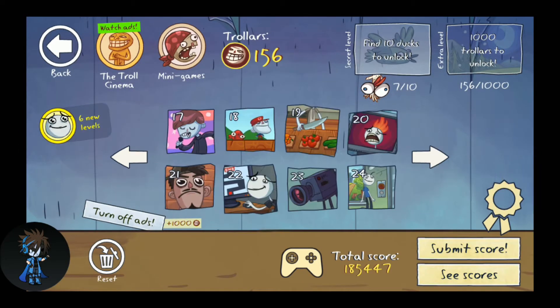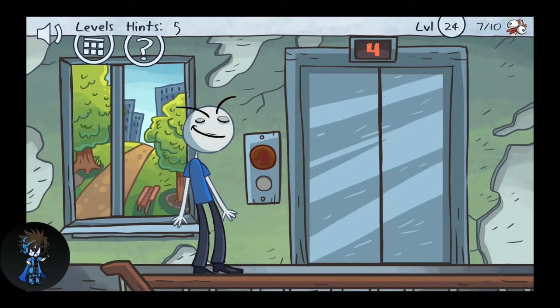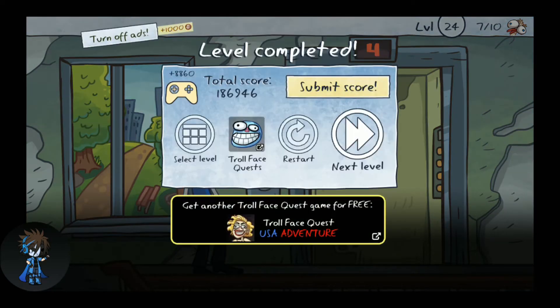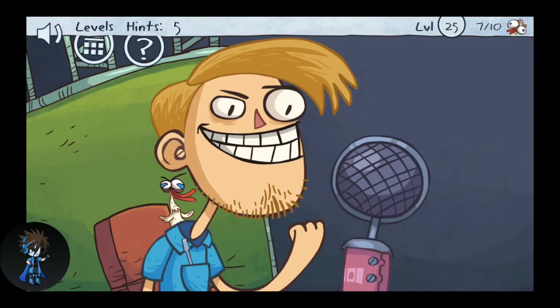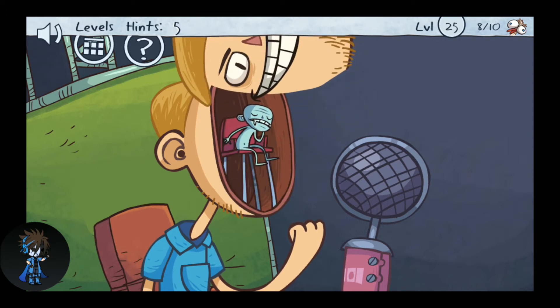Let's play the 24th level again. Let's move to the next level — there's a duck hiding there. What you need to do is tap on the screwdriver in his pocket and click on his ear so he unscrews that part, then click on his head and tap on that little guy inside his head.